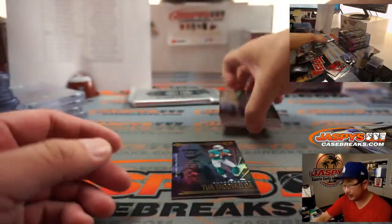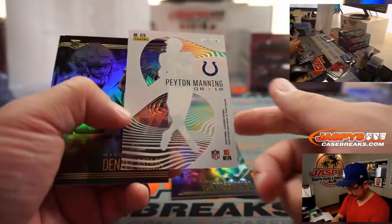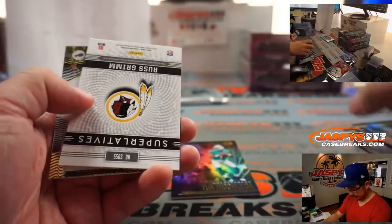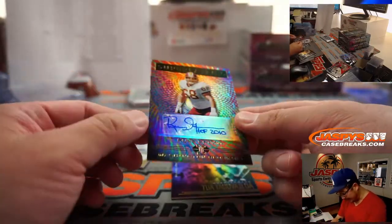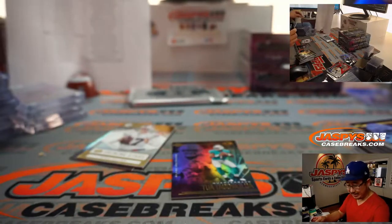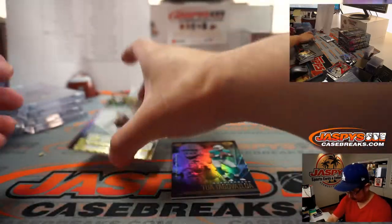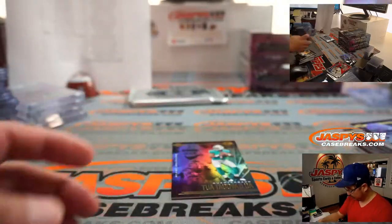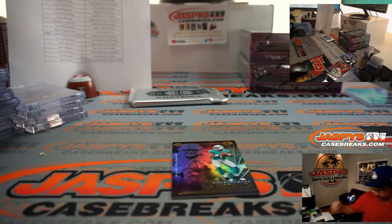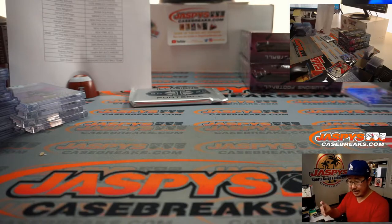Tua! Someone was guessing a Tua autograph in this box. Devin Duvernay to $3.99. Peyton Manning to $3.99. And we got Russ Grimm, two out of 50 — a Hall of Famer, Hall of Fame Redskin Russ Grimm going to Sam Arrell. Part of the Brothers Grimm. And the Tua goes to Miami Gary.